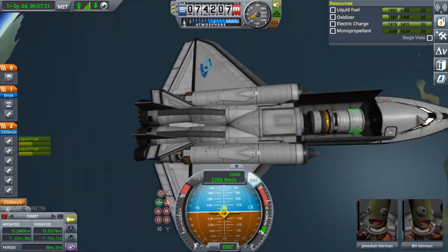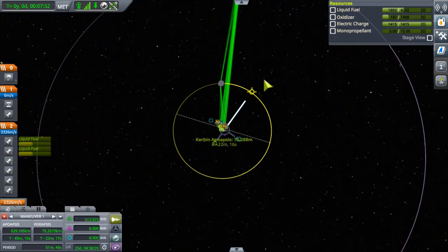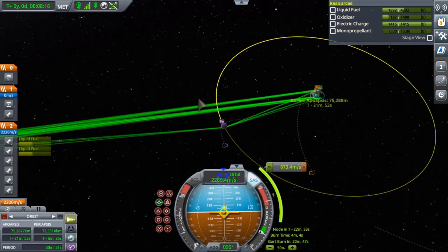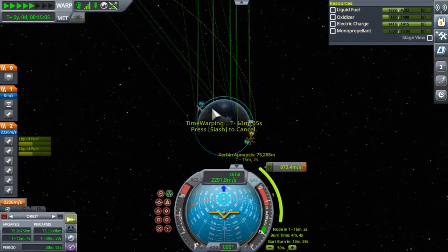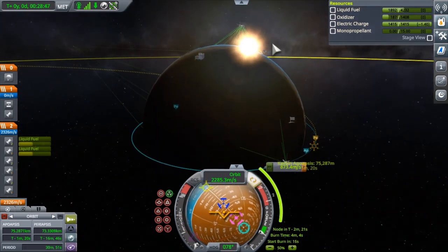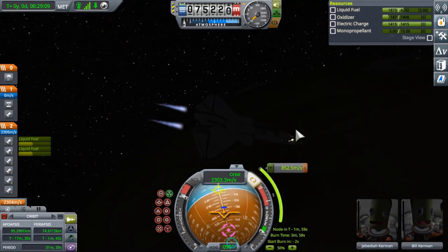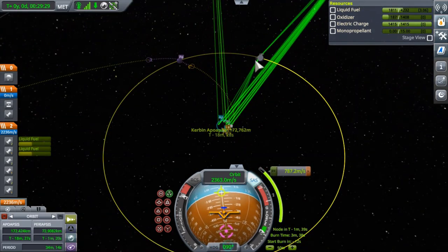Now you can see the lander — that's a nice shot. We are headed towards the Mun. Here you can see me making a maneuver node all the way to the Mun — I should have moved the maneuver node instead of simply burning radial in, but I was lazy. Warping all the way around, burning near apoapsis, starting up the nuclear engines so we can begin our trans-Munar injection.